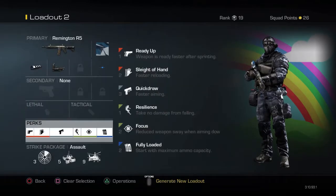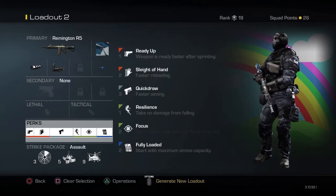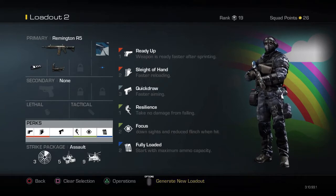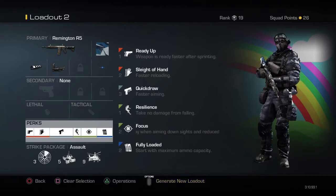The perks are Ready Up, Sleight of Hand, Quick Draw, Resilience, Focus, and Fully Loaded. The reason why I have Fully Loaded is because I go on really high streaks with this class, so I like to have lots of ammo.